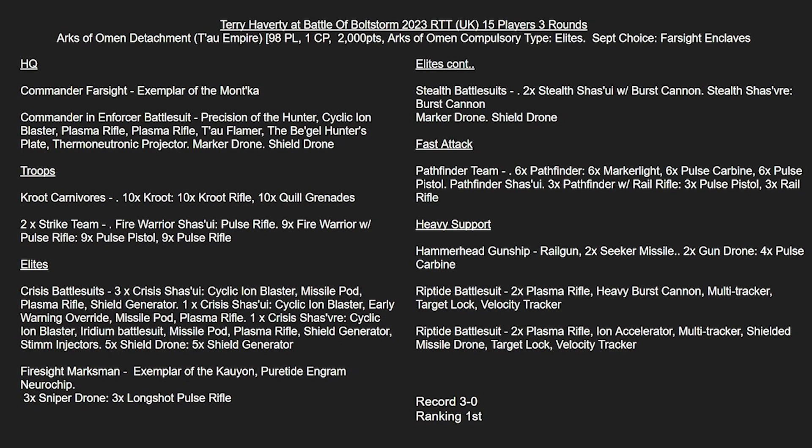In Troops, we've got a unit of 10 Kroot and then two Strike Teams. In Elites, we've got a unit of Crisis Suits where three suits have Cyclics, Plasma, and Missile Pods with a Shield Generator. Then we've got the leader with Cyclic, Early Warning Override, Missile Pod, and Plasma.